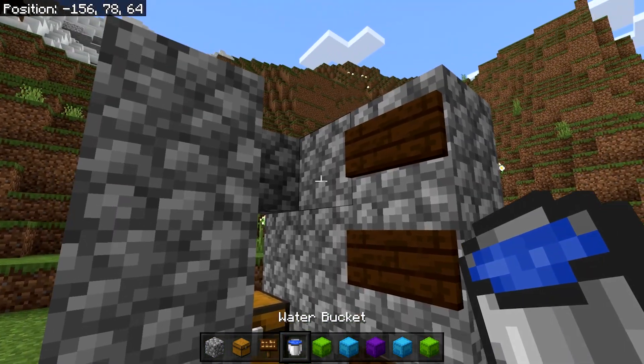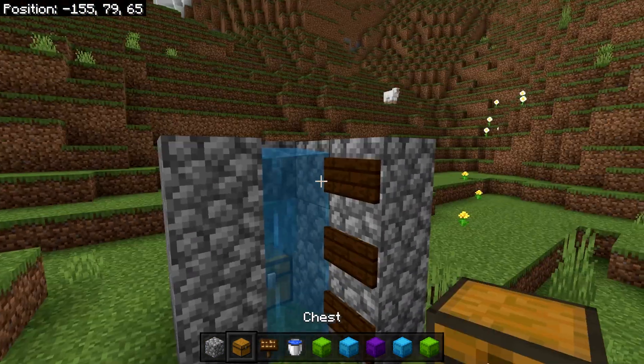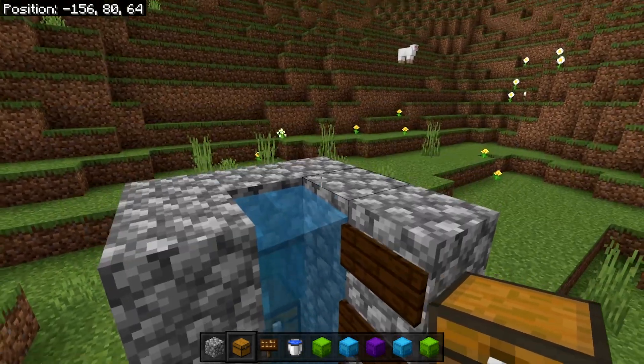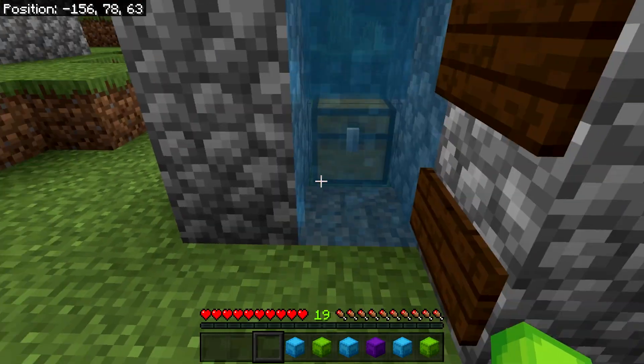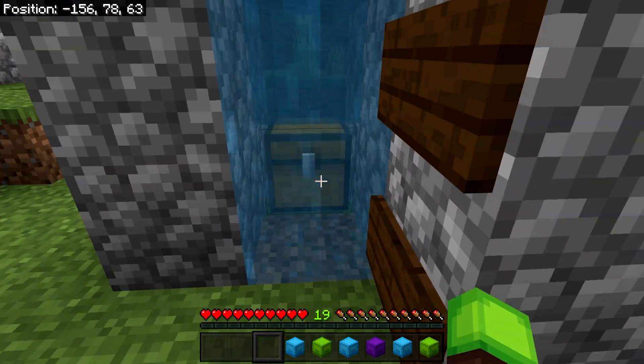Grab your chest and place it in the bottom. Then grab your water bucket and place it right here. If you did everything correctly the water should only flow in this little area right here. Once you've done that we can go to the duplication glitch part - I've changed my game mode to survival.